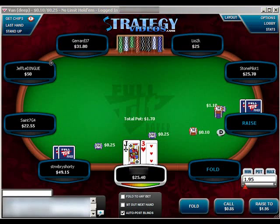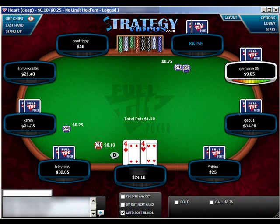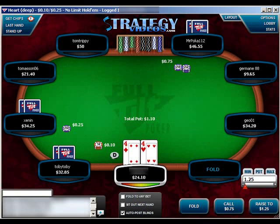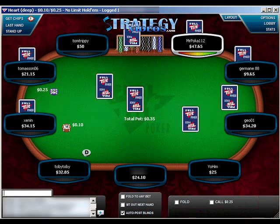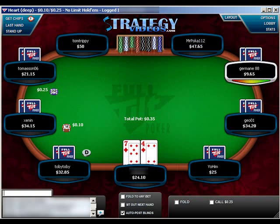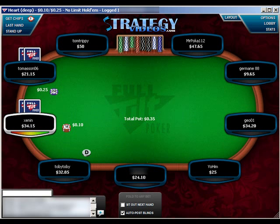With 4-4 on the button, it's an easy fold of the jack-3. We're going to fold, although I'd like to set mine. I would consider set mining if one or more of these players — Jermaine, Gio, or Yohim — had called. But since nobody did, the value isn't there, so it's an easy fold. We hadn't invested any money voluntarily, nor posted a blind. Even though the implied odds may be great, at this level we're just trying to build our bankroll, play break-even tight poker, turn our profit with rakeback, and make folds in speculative situations.